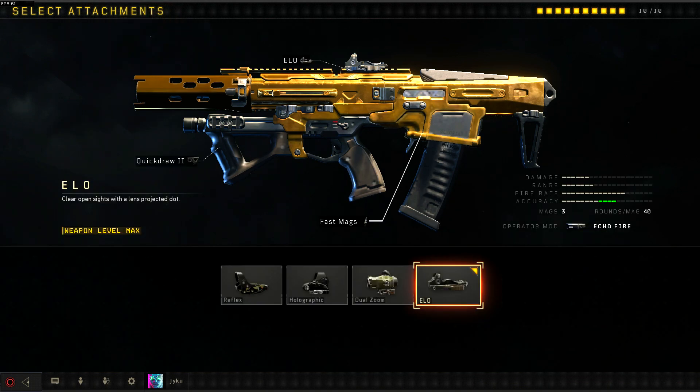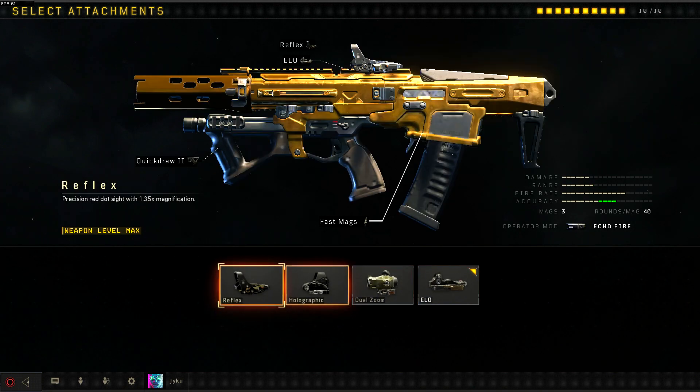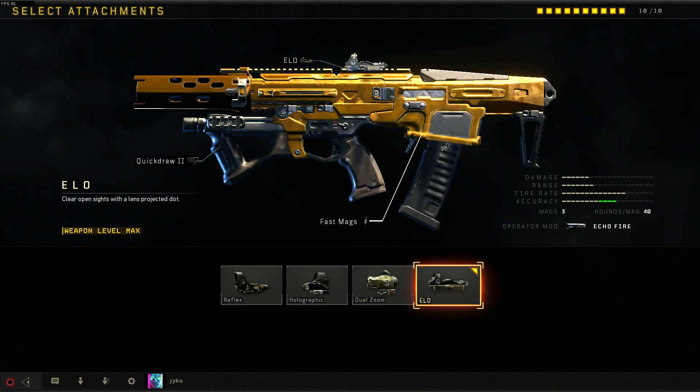Once our weapon is selected we're going to go into our optic sights and I went ahead and chose the ELO sight. It looks very nice on this weapon and it plays well. If you do not have the ELO sight then just use the reflex — it's similar, it gets the job done, and you can use the reflex in the meantime until you do have the ELO sight unlocked.